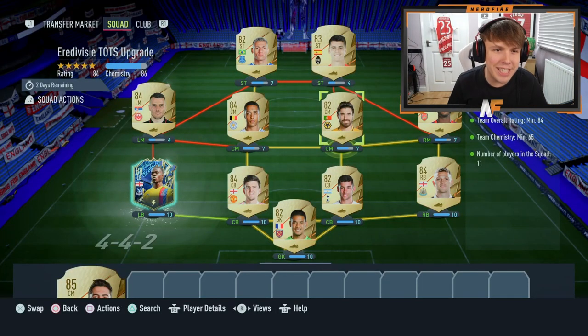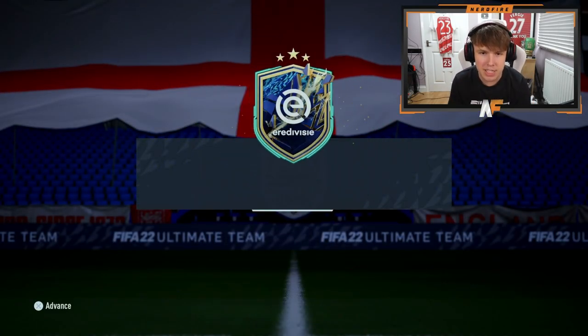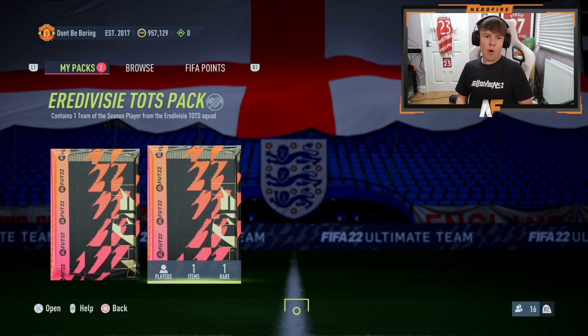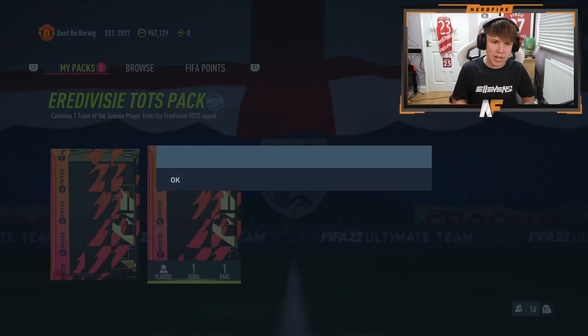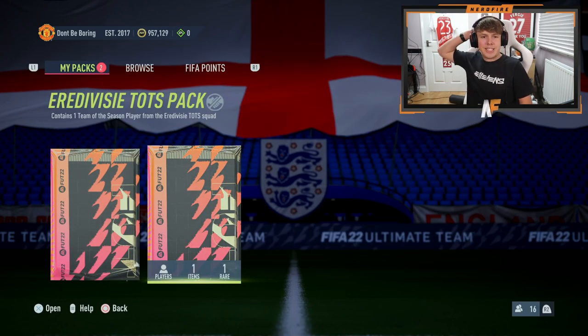Here we go — the Eredivisie Team in the Season Upgrade is here. I just don't want Timber; I've already got Timber so please don't get me Timber. Here we are on the store for the Eredivisie Team in the Season Pack. Let's just crack this open — 3, 2, 1, bang. Oh no, I need to actually store my player in the club first. Okay, Eredivisie Team of the Season Pack — 3, 2, 1, bang.